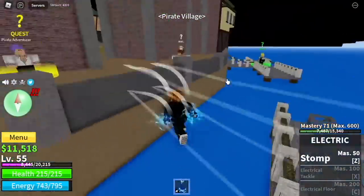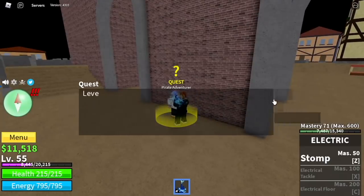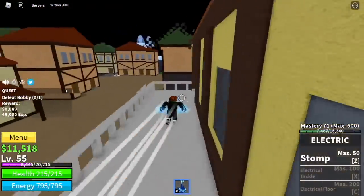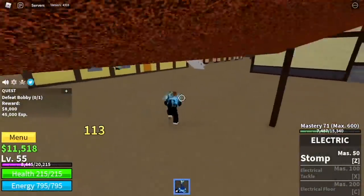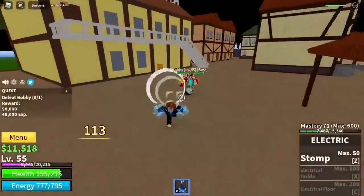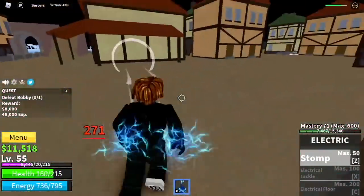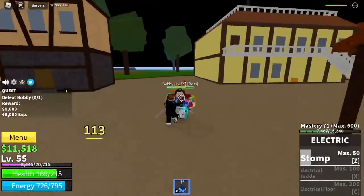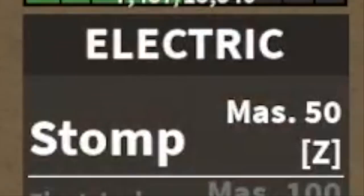At level 55, you can start defeating Bobby or Buggy the Clown here — he's located here. How you defeat him: use your left click, dash, and use your stomp. By the way, we've unlocked our new skill, the Stomp. Dodge to the sideways, use his skill and everything will be fine. Stomp mastery 50.